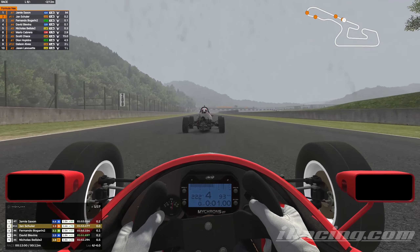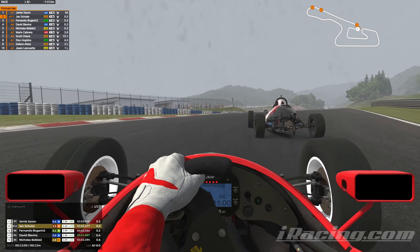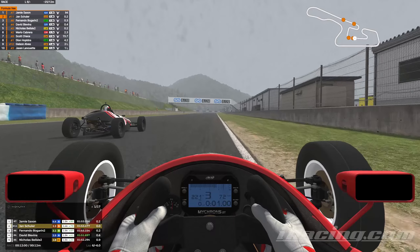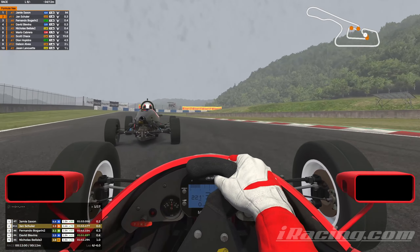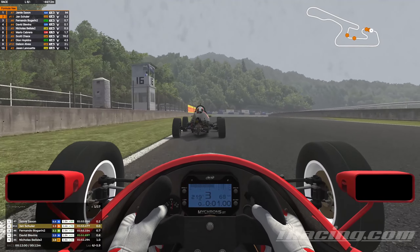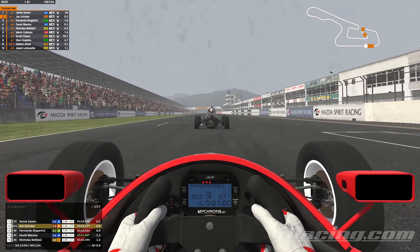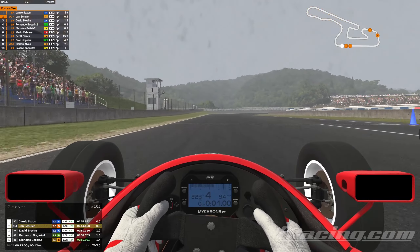We're luckily getting the slipstream of Saxon down the straight. We take the outside of the hairpin for once — Saxon drives well through Revolver and Piper, taking the inside. Good defensive driving from Saxon. We might be getting a better exit onto Redman. He goes very defensive on the inside — a very, very defensive line, he is obviously a seasoned driver who knows how to defend. We keep good pace with him and head to the final corner. This is really do or die onto the final lap. We get a better exit and need to tuck in behind him to get the slipstream. We enter the final lap — this is going to go down to the wire between me, Saxon, and Bogarin. We've been together this whole race and now we can finally decide a victor.